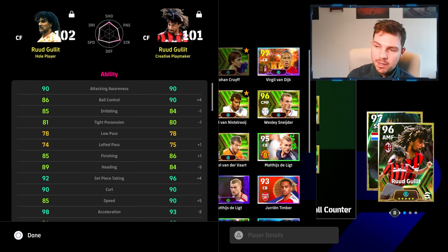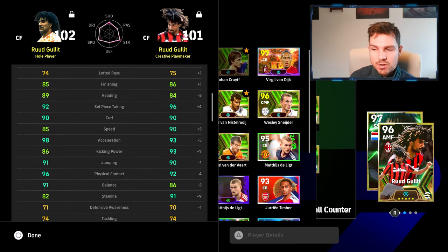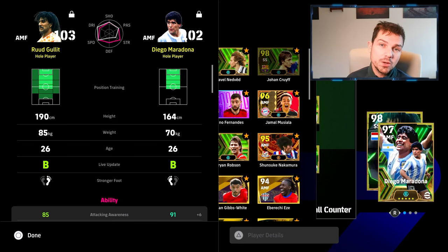To give this Ruud Hollett 90 attacking awareness as a whole player you'll have to sacrifice some other stats. Comparing the two cards: speed is 85 vs 90, acceleration is 98 vs 93, kicking power is lower on the new double booster Netherlands Dutch Trio version, but you get higher physical contact and better balance. These cards are pretty much identical as center forwards. I'd probably just shade it to the new one if you're looking for more physicality and like to play possession.